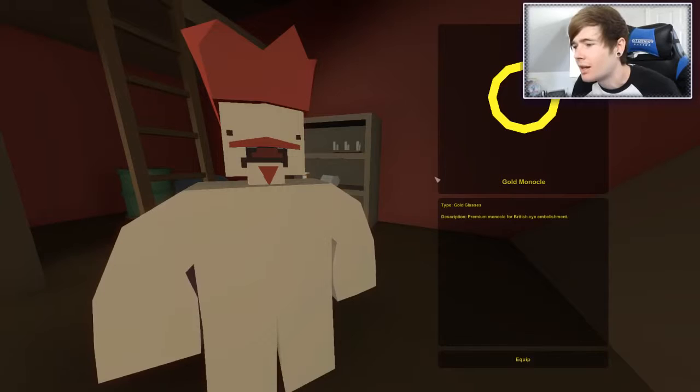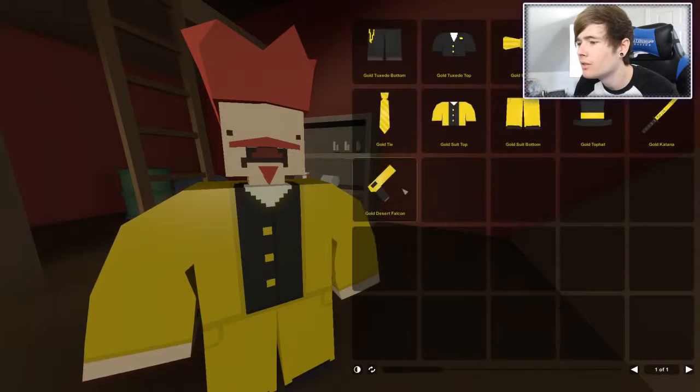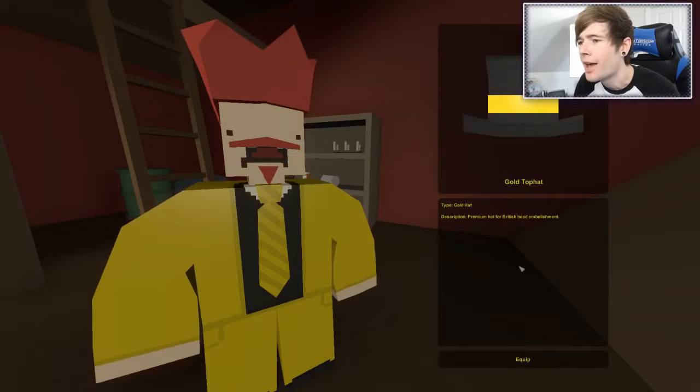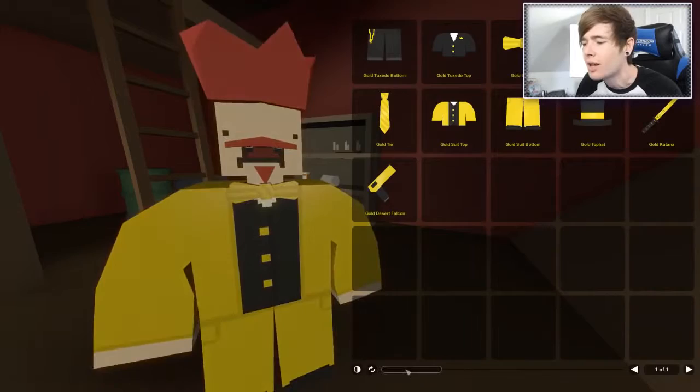That does not look very good - it doesn't fit on his eyes. Let's go for the gold bottom. Let's do the gold top. Oh my goodness, he's got on the gold desert Falcon. This is amazing. What about the tie? It does go pretty well, and then he's got the top hat as well. Actually, I want the hair. That's looking good. I might go for the bow tie instead - I'm going for the bow tie. Our guy is ready to go. Oh my goodness, look at him. He's so beautiful.